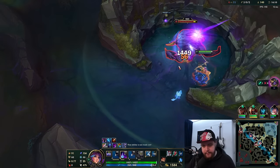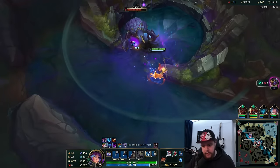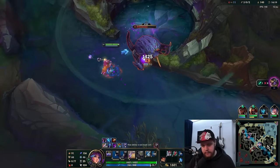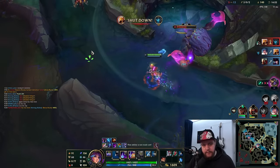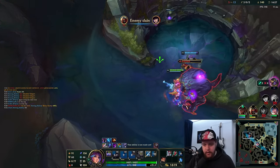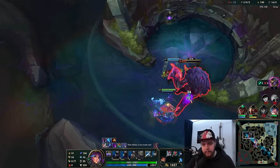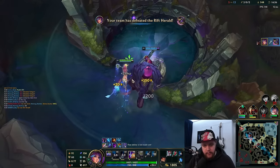I could start the Rift Herald here if only to get my passive stacks. They definitely win that fight — there's no doubt in my mind. I'll just do the Rift Herald at this point. I would have done the Herald just to get my passive stacks on it and run mid lane faster, but my team wins those already with the HP the enemy had. So I'm just going to do this and get the passive stacks off it for free.